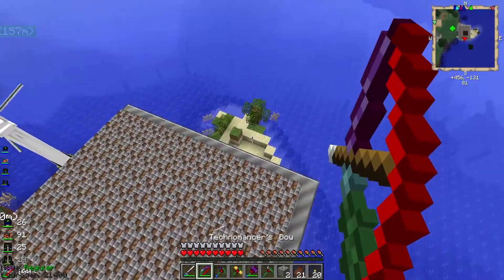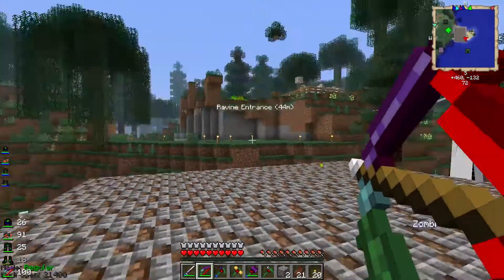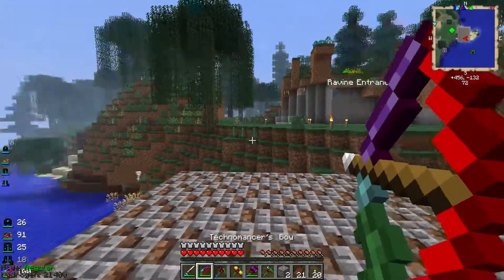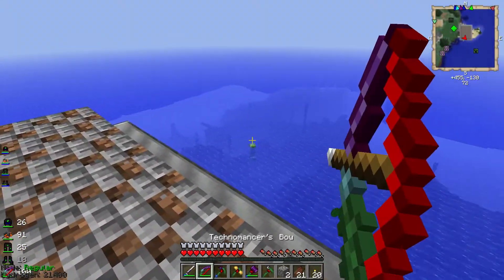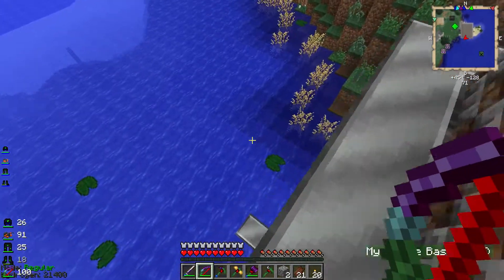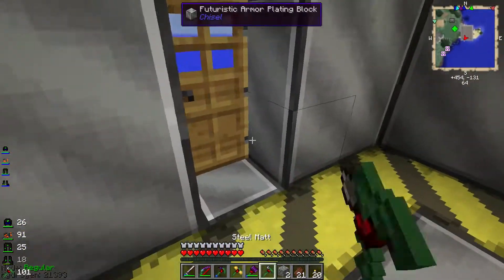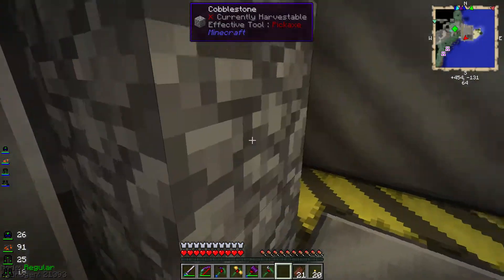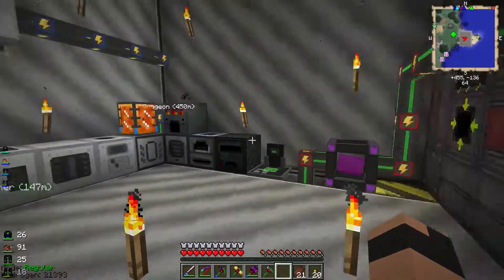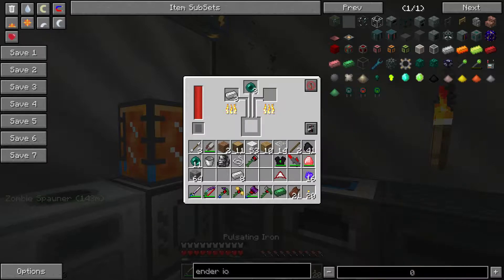Let's get out of here. I saw a creeper — there he is. Die, creeper! Okay, I'm better. Let's put this here so Bob doesn't walk through it anymore. So we got the alloy smelter going and we got this — pulsating iron, which honestly looks pretty cool.